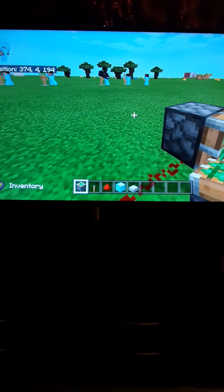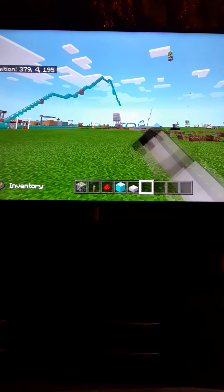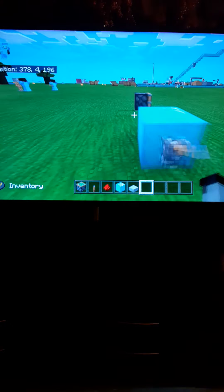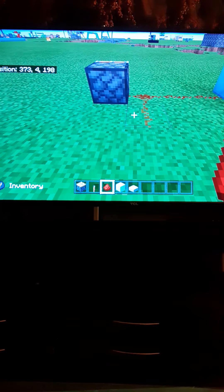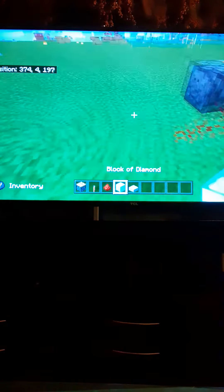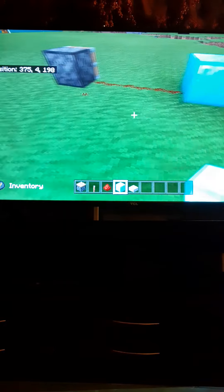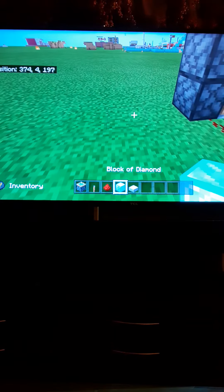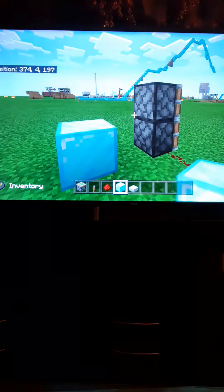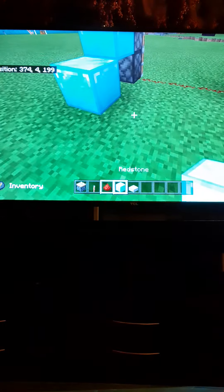I just thought of it because it started from over there. Make sure it works. Now come all the way over here, place another redstone, then get your block of choice. Come over here and place another piston on top — one right here, one there — piston two blocks up.